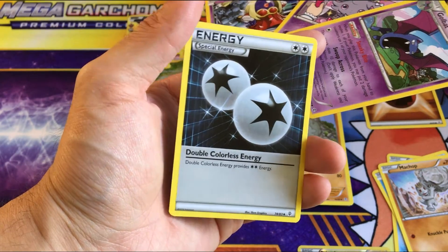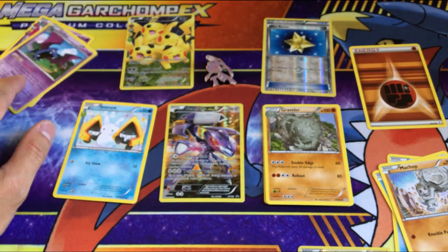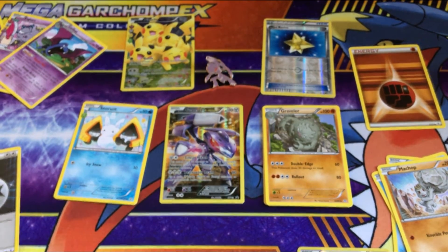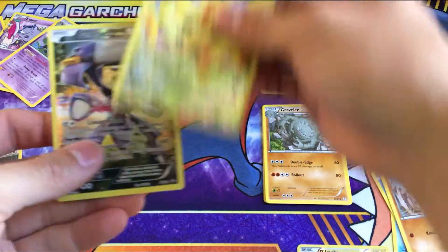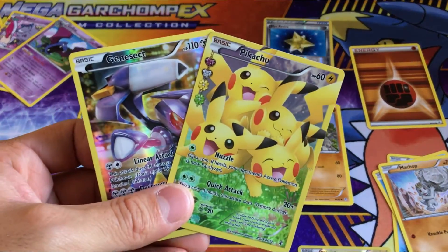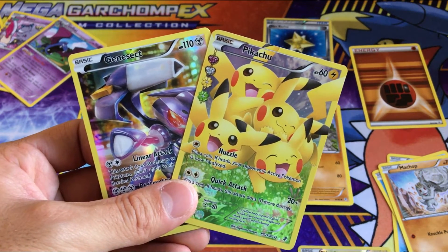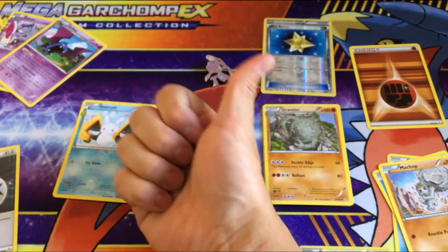We get Espeon, Golbat, and a special double colorless energy. Guys, thank you so much — this is a really quick video. The only things worth showing you are probably the Genesect black star promo and the Pikachu full art. Hope to see you on the next video, stay tuned, hit like, subscribe, cheers!